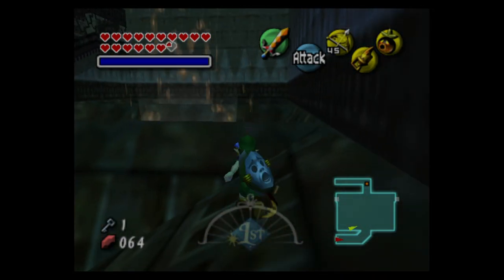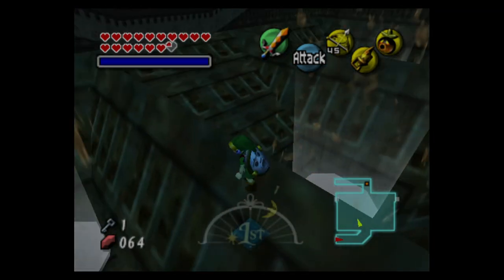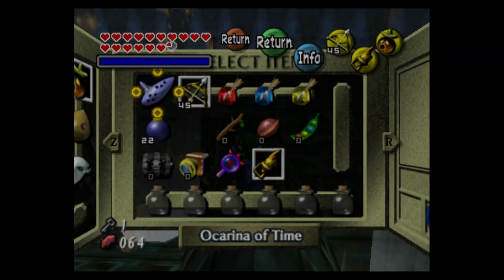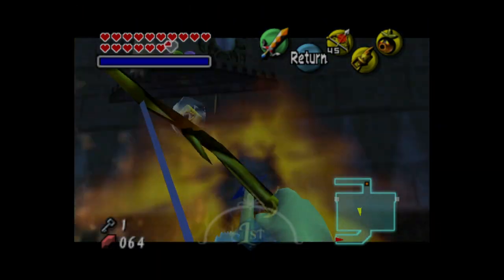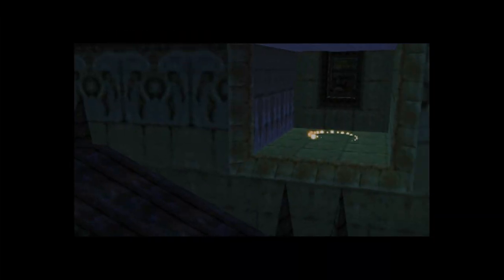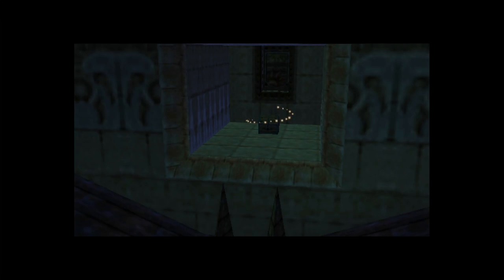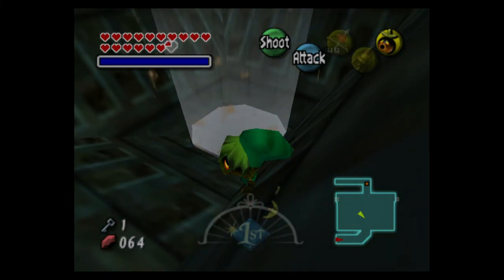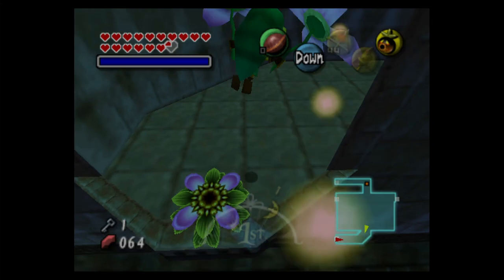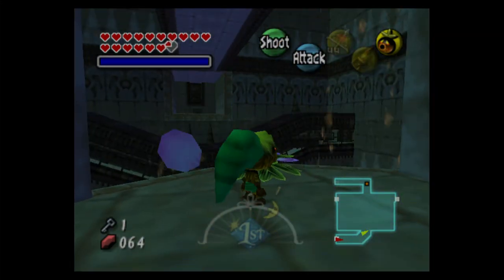Am I on the right spot? Could have sworn I'm on the right spot. Guess we finally get to use fire arrows, because we can melt it underwater. So we need to get into there. Luckily, as Deku Link all you have to do is just walk into this. Don't walk into this as any other character — you will fall and die.